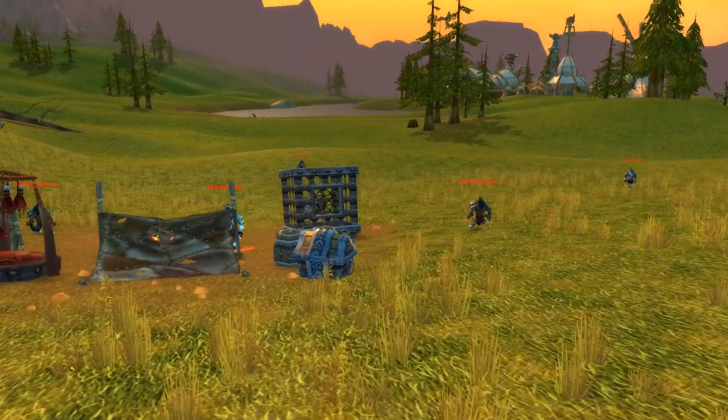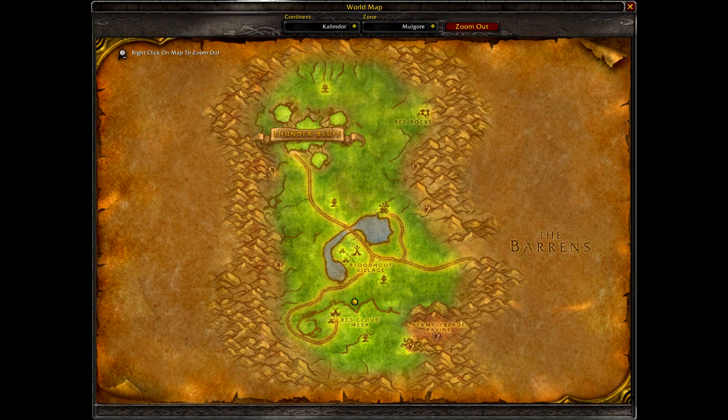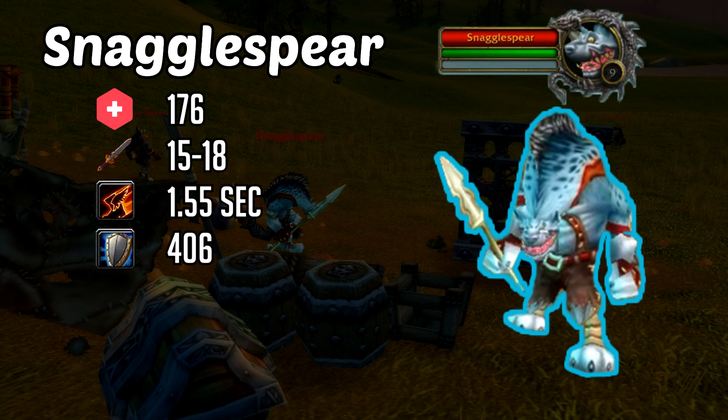First up on our list, we've got Snagglespear. He's located in a gnoll camp just south of Bloodhoof Village. He's level 9 with 176 health, hitting for 15 to 18 damage at a second and a half speed. He's got 406 armor. Now granted, you're going to meet this guy when you're level 6 or 7, so that 15 to 18 is looking more like 30. He's going to be critting for 70, which makes him super dangerous.